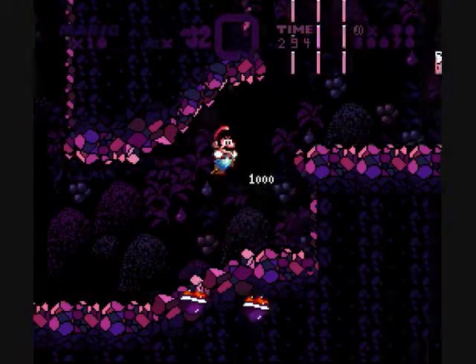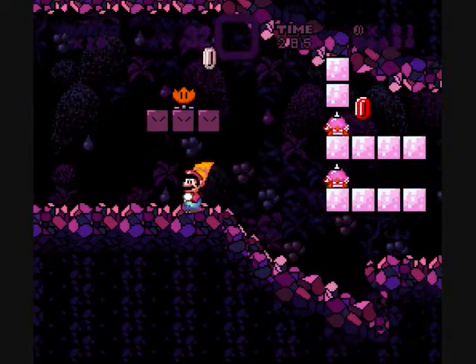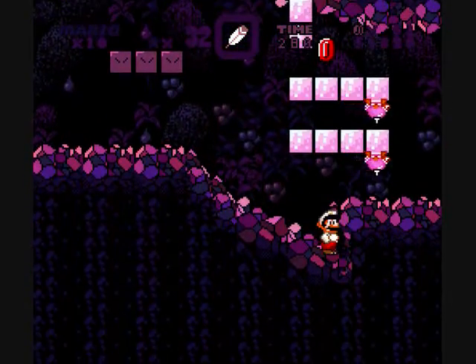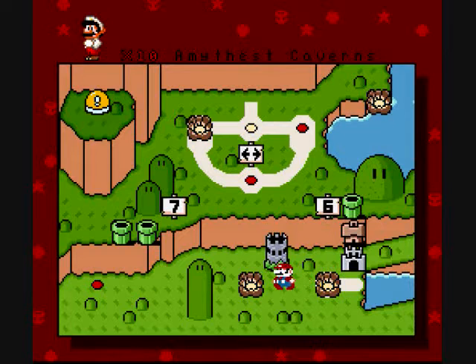This was originally going to be a level in World 4 — I think it was going to be where the Density Cavern actually is now. I'd actually done a lot more of this level, and then something happened and it disappeared. So I lost interest in that, and that was it. Vanilla Drop would take a little while, because it's a full world.